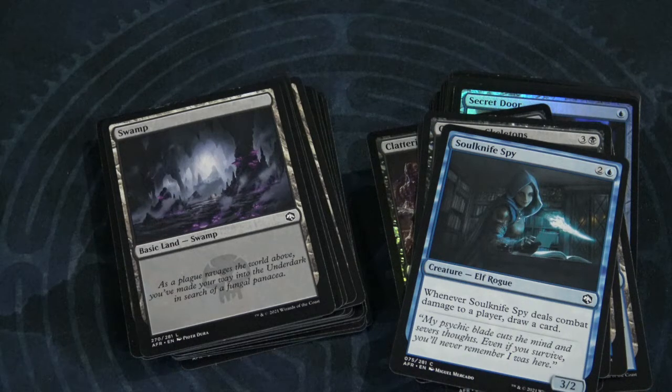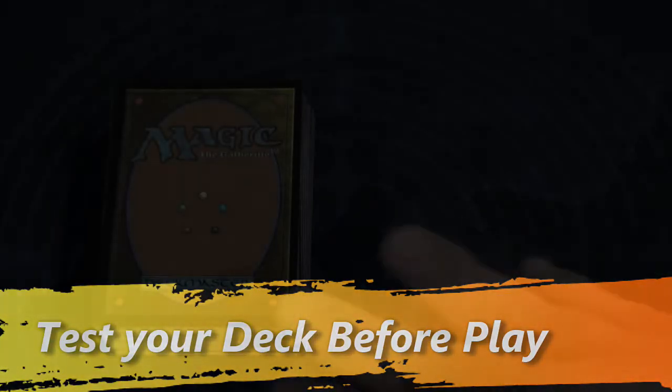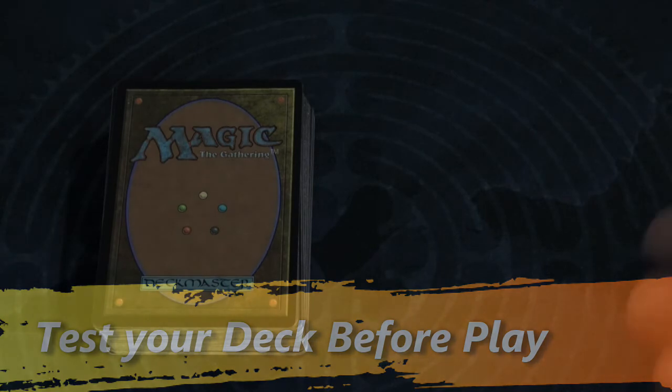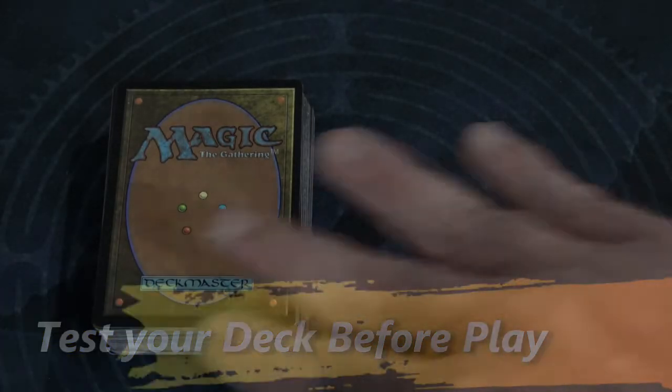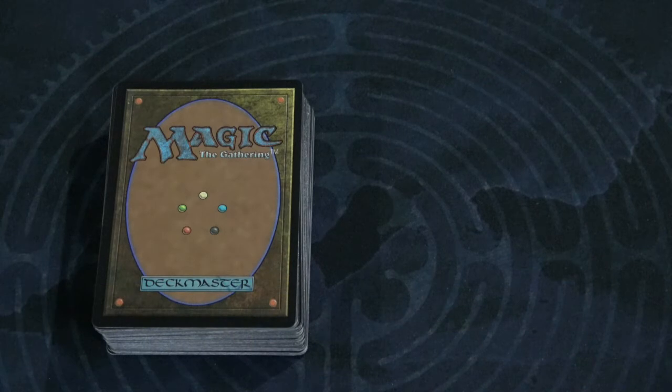This is a solo strategy I've used for a very long time to make sure that your opening hand — which is the opening burn — and all those cards can be played down effectively without any mana bog down. Everything is sufficiently randomized. I shuffled the land in and then shuffled the deck five different times to make sure everything is sufficiently mixed. Now I'm going to test the efficiency of how fast you can bring stuff out, doing it by a simulation.